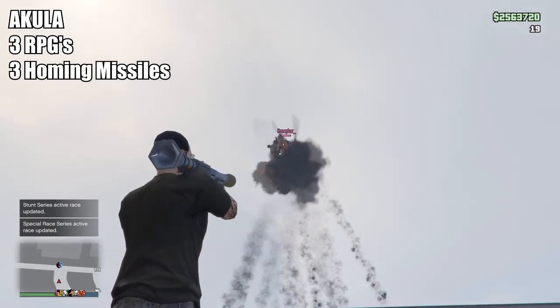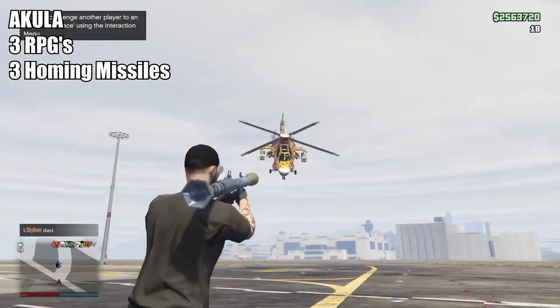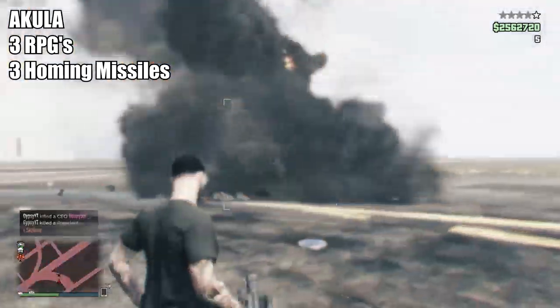The Akula Helicopter takes 3 RPGs or 3 homing missiles to kill, making it a pretty strong helicopter. Factoring in all the upgrades and stuff the Akula has available for it, especially the stealth option, I'd say it's worth your money. Don't even invest in the Hunter because the Akula is basically a better version of the Hunter.